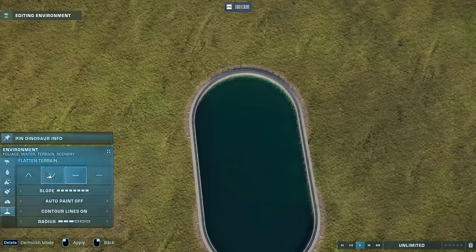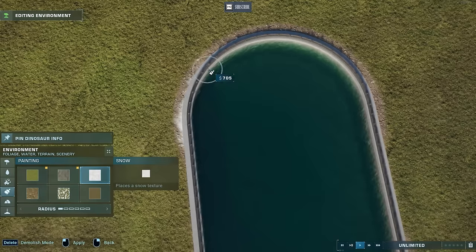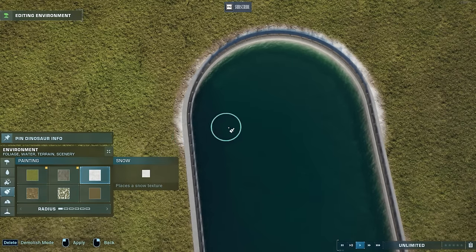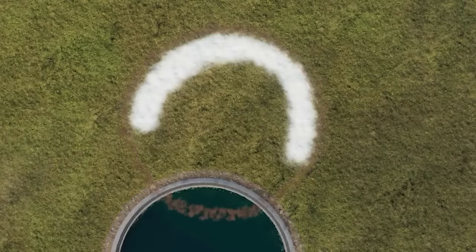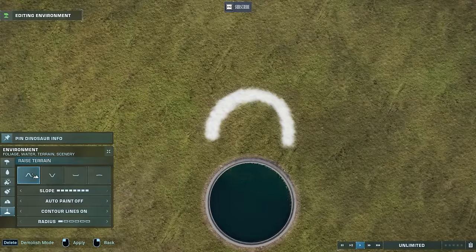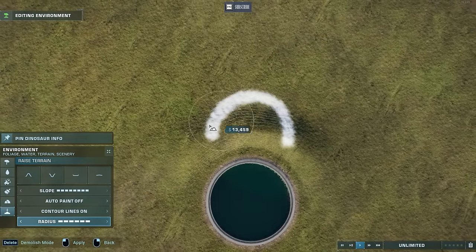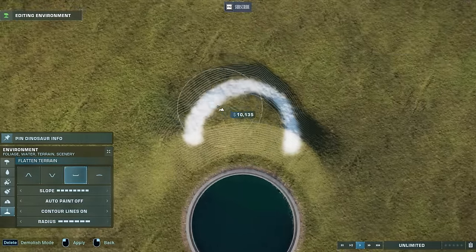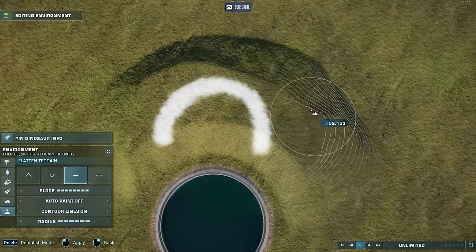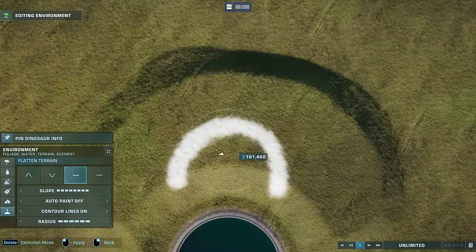One thing I find really helpful is to grab a contrasting terrain brush and outline the rounded edge of the lagoon — the end that we're going to be working with. Once you've done that, the next step is to delete that part of the lagoon. And now we're going to raise up the terrain quite generously. This is key for the glitch to work.